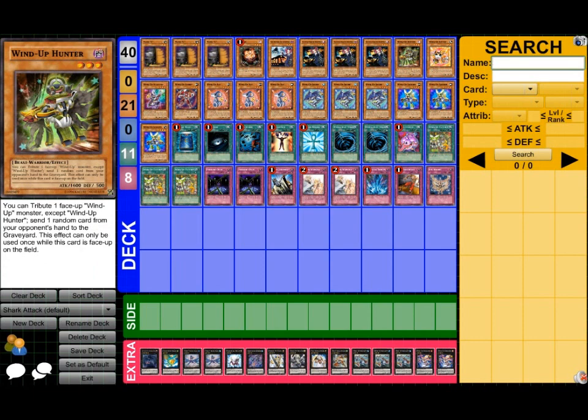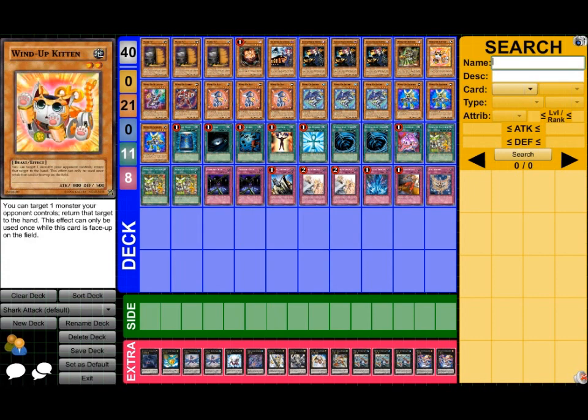Windup Hunter — one-of in this deck. You get to it really fast, so there's no real reason to play more than that, unless you're playing the Inzektor version. Mr. Worms, aka 'drag my butt across the floor,' aka Windup Kitten — this card gives me worms just looking at it. Anyway, this card is pretty much mandatory as well. It gets any Xyz or Synchro problems out of your way — just puts them back in the extra deck.